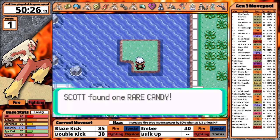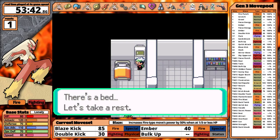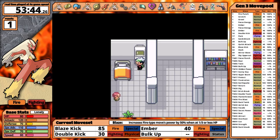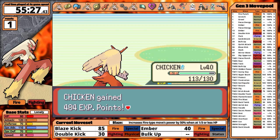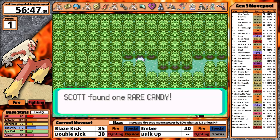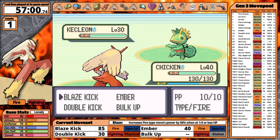With the badge, I grab Surf, pick up Rare Candies while backtracking, get some Citrus Berries, and use a healing bed to rest up. I defeat some villains, defeat a rival, get Fly, grab another Rare Candy, get the Devon Scope, and then face a Kecleon. It's green, so I use Blaze Kick.